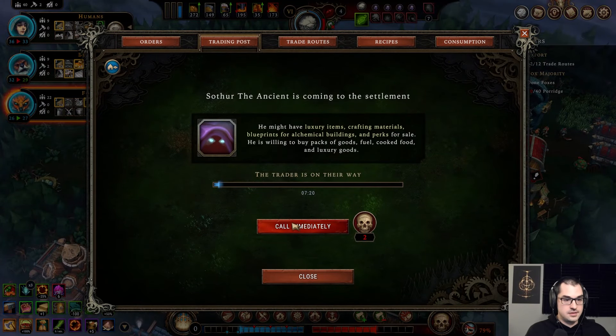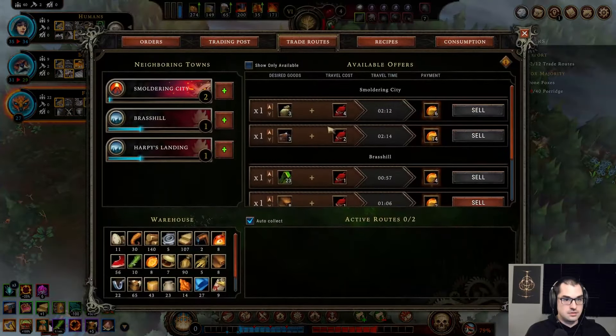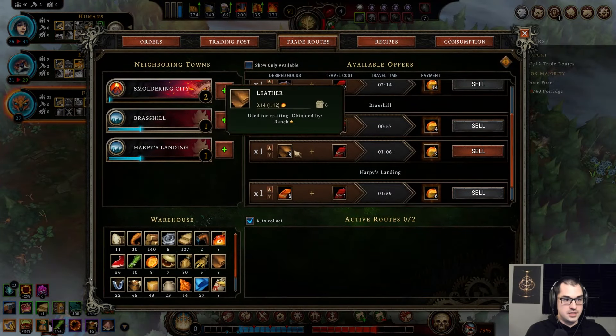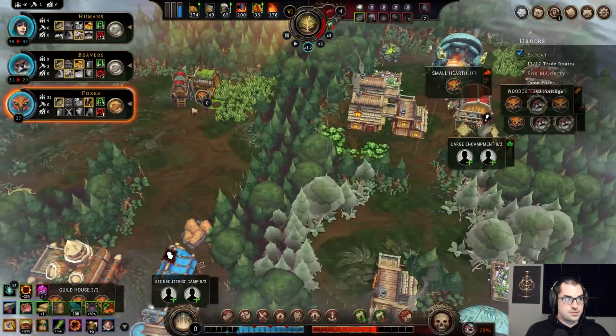Traitor — two impatience, come with me. No longer need to do trade routes, but they're probably worth it.